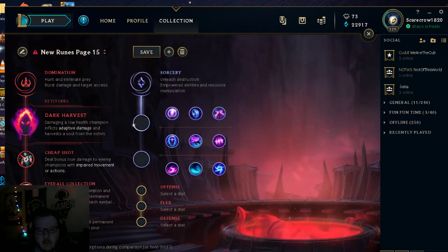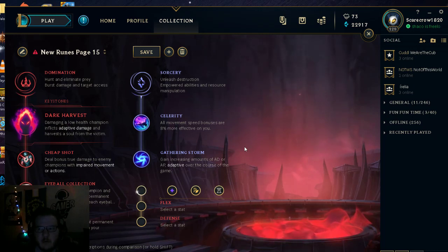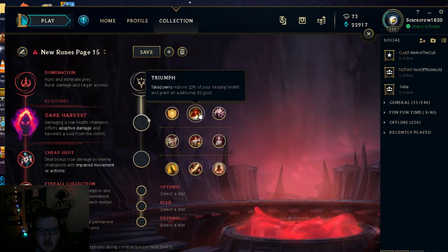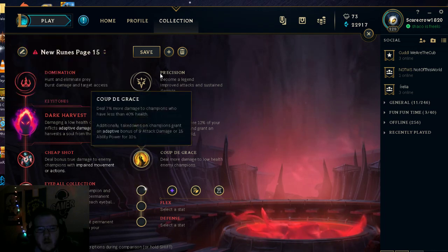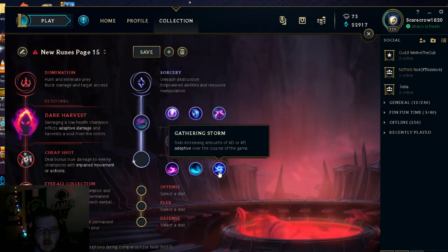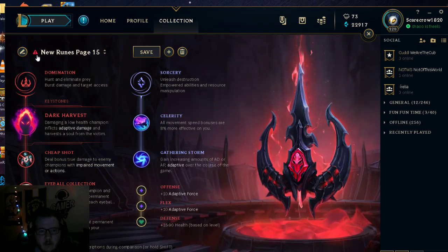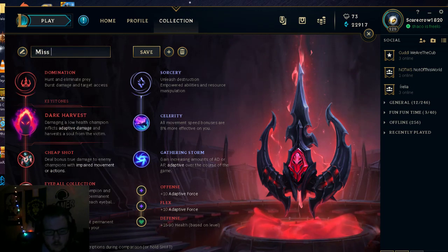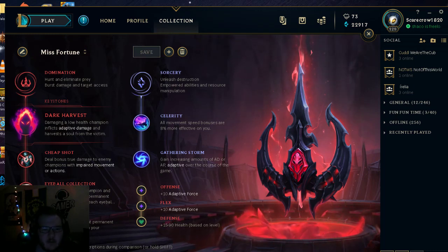For Miss Fortune's secondary tree, I'd probably take Celerity and Gathering Storm — same as Lucian and Jhin. You could also go Triumph or Coup de Grace for lower-health champions, and Coup de Grace actually helps with Dark Harvest as well. Then just take Flex and Defensive stats. We'll call this the 'Misfortune' page and save it. This would be your typical Miss Fortune setup — there are other options, but this is probably the best one I'd recommend.